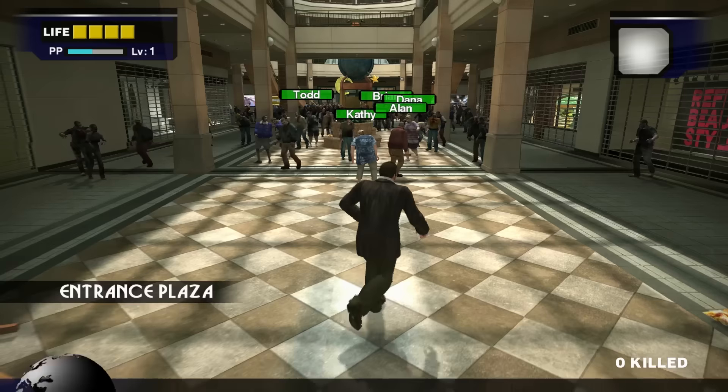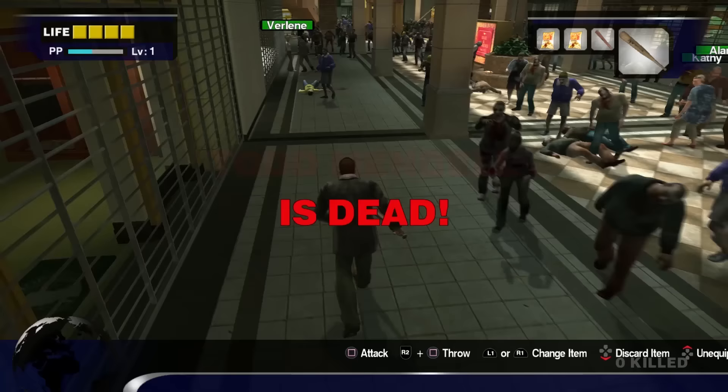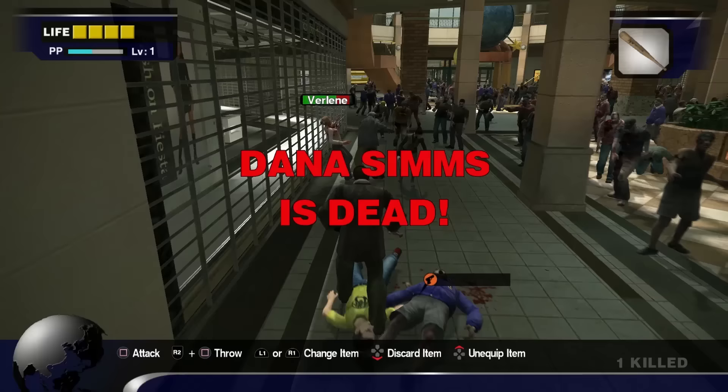In this introductory sequence you can rack up a lot of free PP by taking 29 photographs while barely putting a dent in your 72 hours in the mall. Grab the two bats and the bag of chips on your left as a zombie deterrent if they come after you, but don't actively seek out kills — it's simply not worth your time.